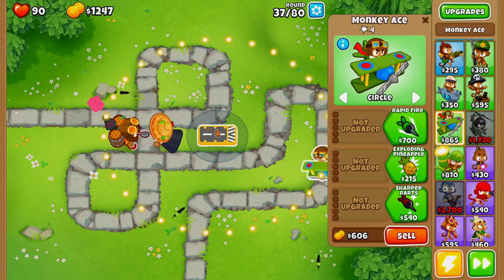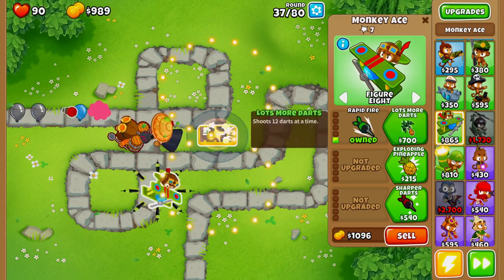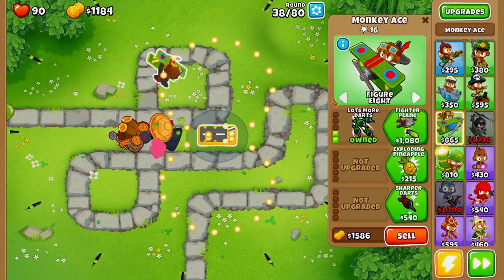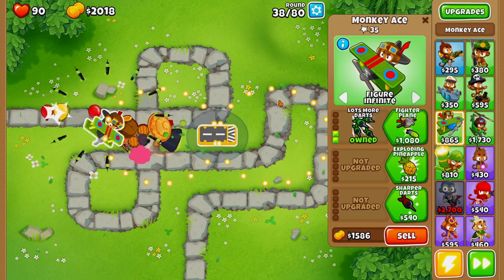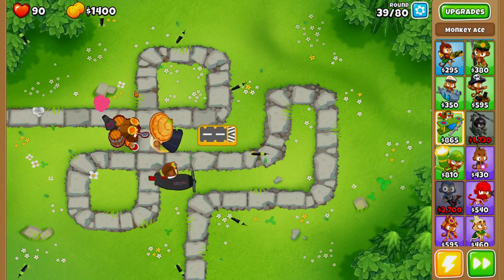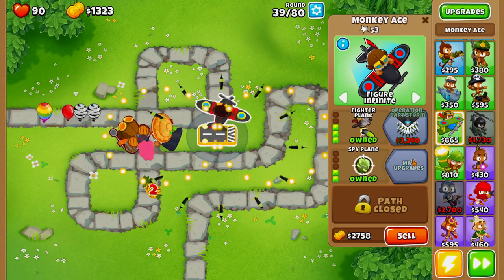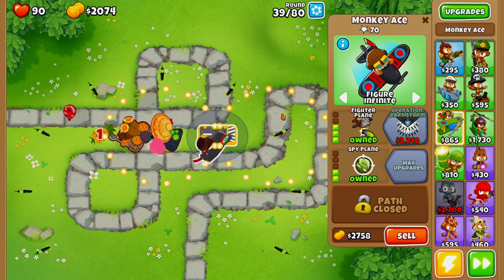Depending on the map you're playing, you can go with the Figure Eight or the Figure Infinite flight path. I generally go with Figure Eight, but for Monkey Meadow I'd recommend Figure Infinite because it stays on the track the entire time and will hit more balloons. Next we're going to go with Spy Plane — if we're going to have the monkey ace on the field, we might as well have it help our ninja monkey pop camo balloons.